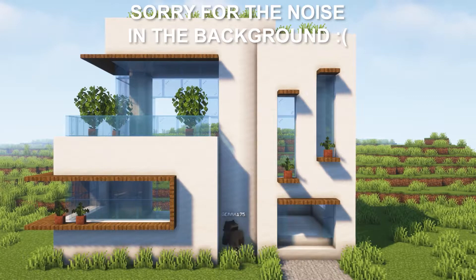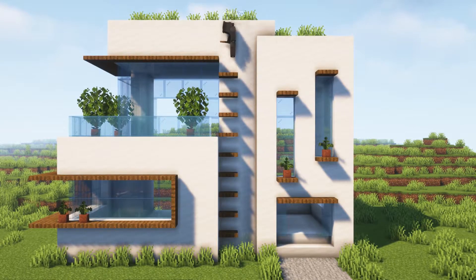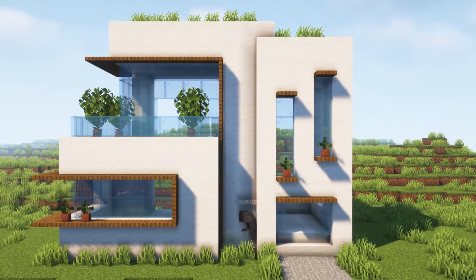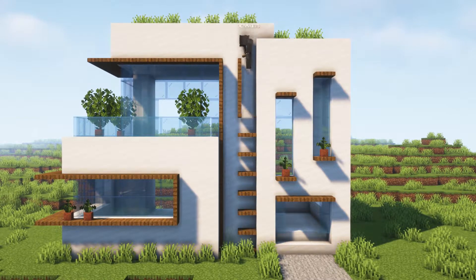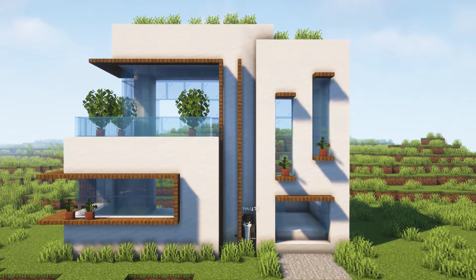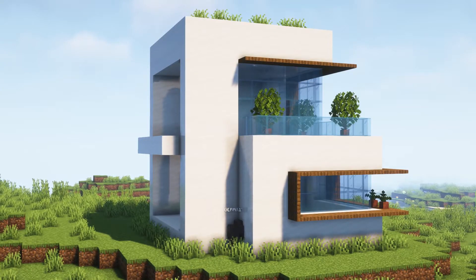To finish the facade, we're gonna take the spruce trap doors and do this all the way up. We'll repeat the same here and here — I really like how that looks. Then we're gonna add a trap door here and repeat the same on this side.